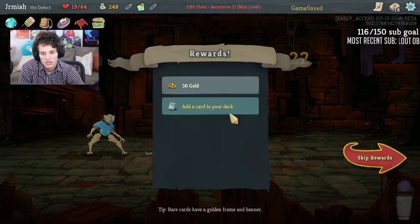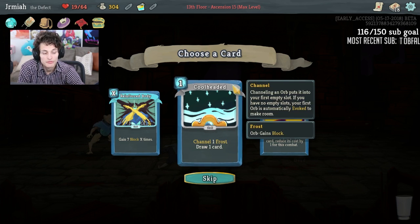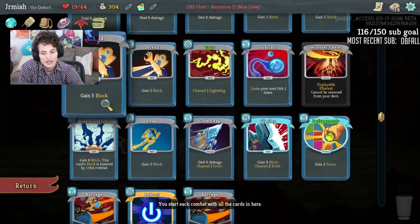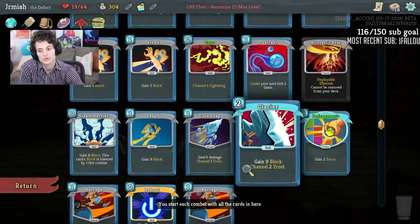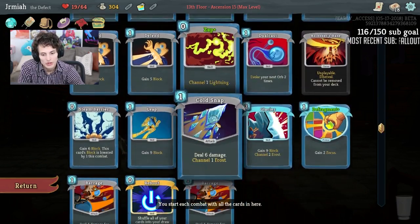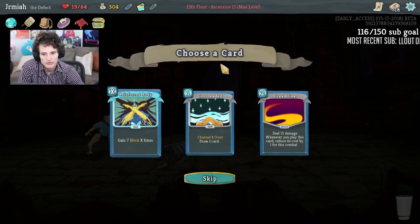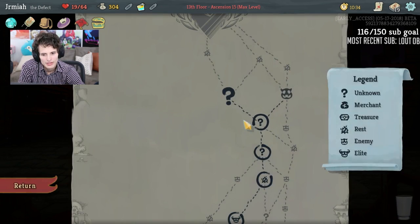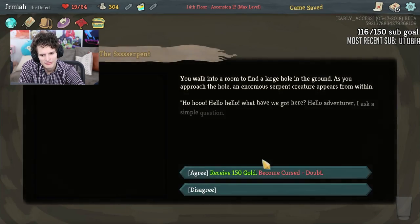It's okay — I'd rather get the relic. I got greedy. Cool Head is good because of the frost, but Reinforced Body is a nice block card. Cool Head gives me card draw which helps me draw into Steam Barrier and Zap, and gives me more frost, but I'm already making frost with Glacier. I think Reinforced Body is just a better card. I didn't get an extra relic because I already killed them — that was kind of my fault.